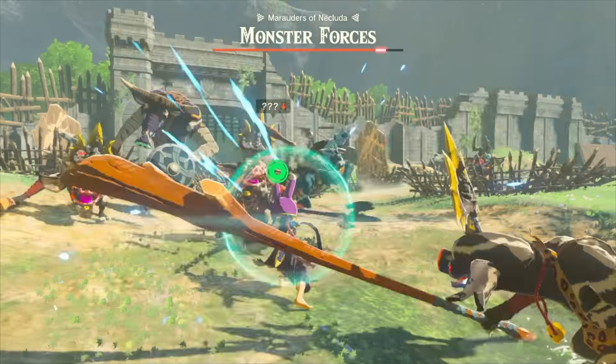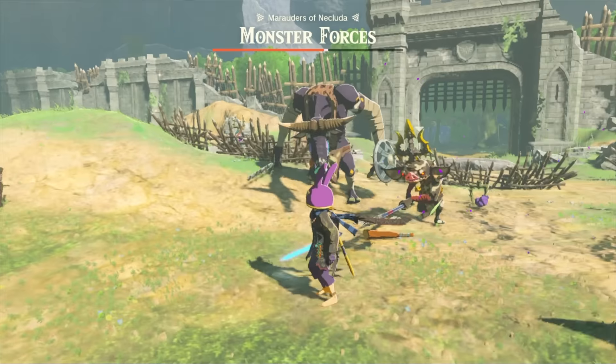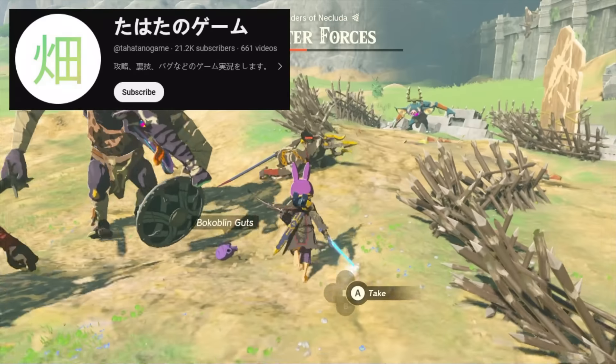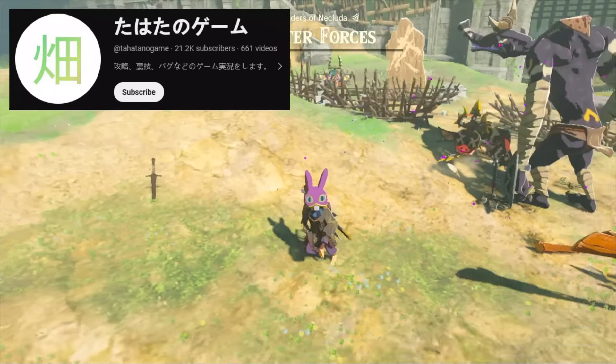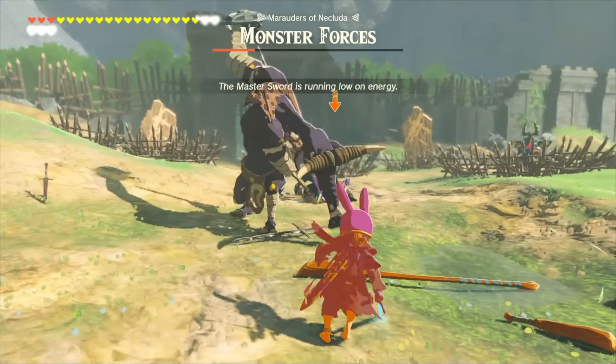Welcome back everyone. This is the one you've been waiting for. We finally have a replacement for the MSG that works on all versions all the way up to 1.2.1. A Japanese player named Tahitano Game discovered a method to put the real Master Sword into a permanently awakened state, giving it infinite durability and double damage.